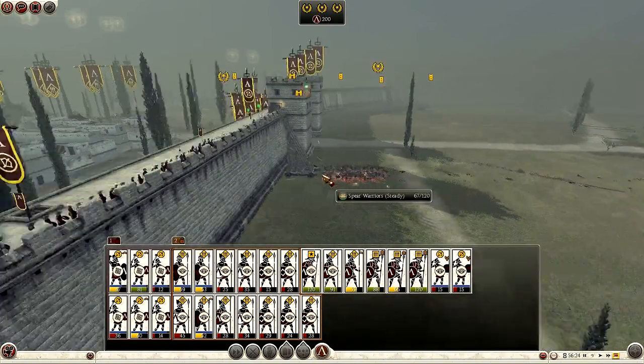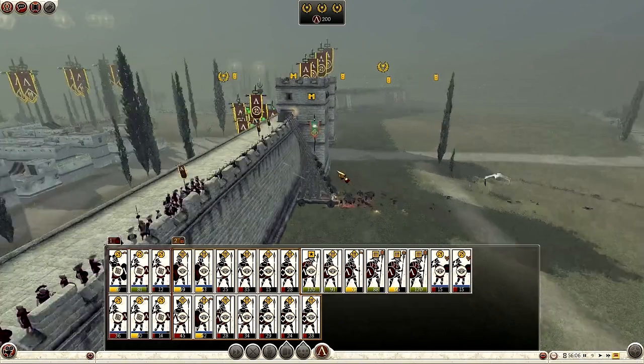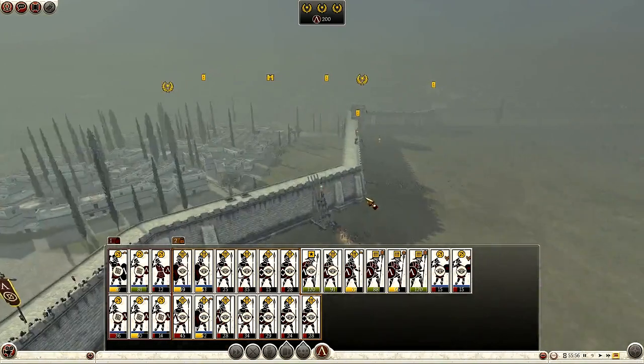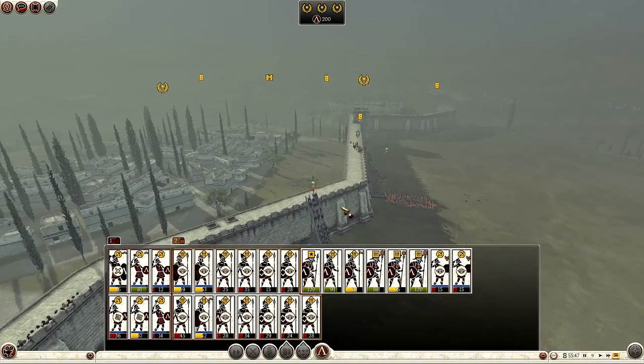We're absolutely destroying this unit. They're not going to make it to the wall, surely - they're going to start routing. Down to 70, 68, 60. Oh my god, they're going to get completely butchered. Looks like I've done the right thing putting them in thin lines. They are going to get up but they're going to be depleted nonetheless.